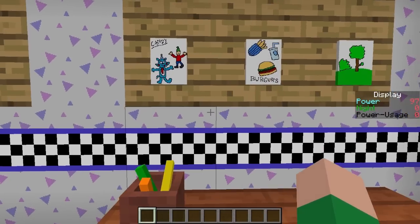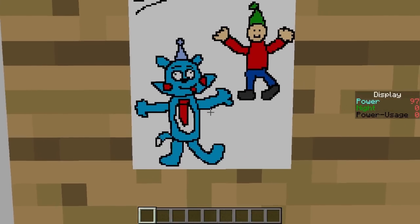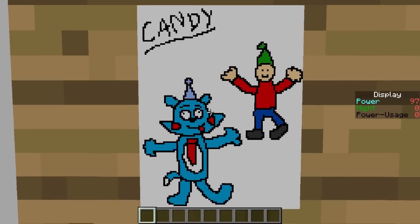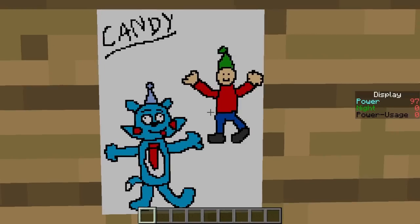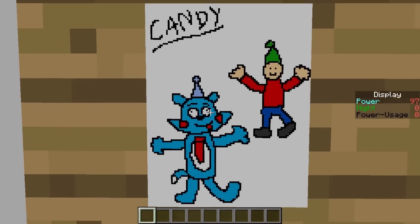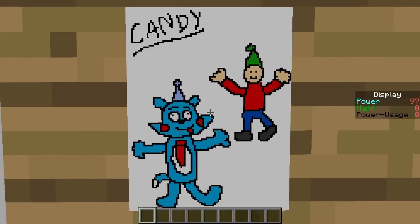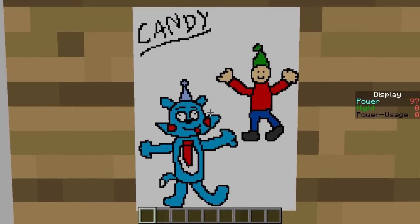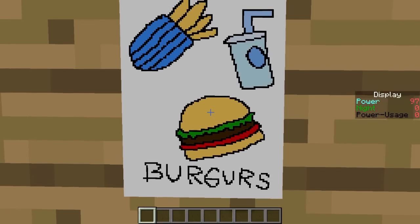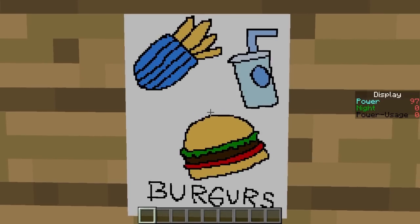There's also the Candy dancing one — from a distance it kind of looked like a PvP moment, like Candy was trying to kick someone's ass. I thought it was funny, but apparently I was completely wrong — they're just dancing. Then there's the burgers drawing. 'Burgers' is spelt wrong because it's drawn by a kid. I remember Emil Macko's channel — someone commented on the spelling, and he said it was on purpose because kids don't always spell correctly.